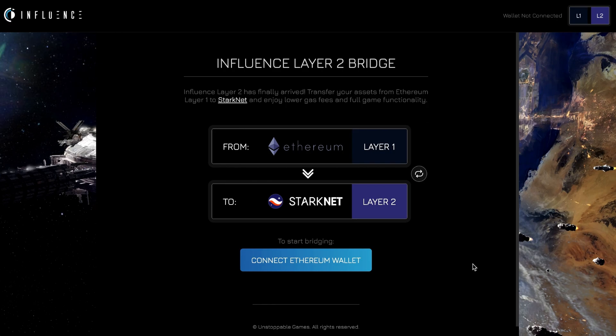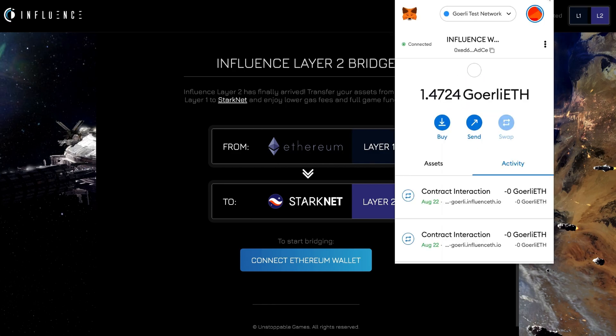Step 1 is going to be connecting your Argent X and your MetaMask wallet so that you can transfer assets from Layer 1 to Layer 2. So first, go ahead and go up to your MetaMask wallet and log in if you're not already logged in.